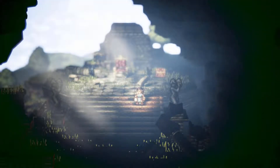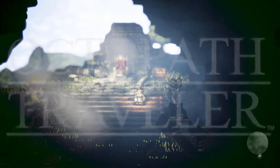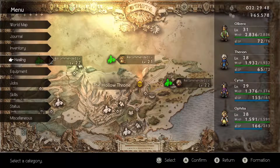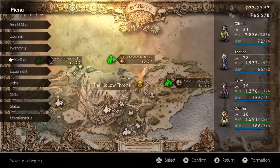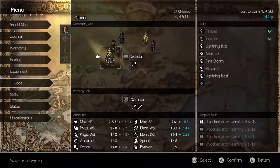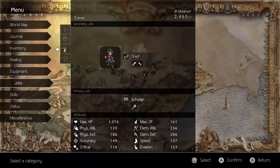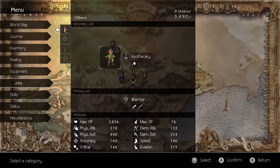Welcome back everyone to another exciting episode of Octopath Traveler. In the last episode we got the alchemist job, and then we also got the priest and the scholar as well. I'm gonna stick to the apothecary for now. We've got a good mix going on here and some good JP.